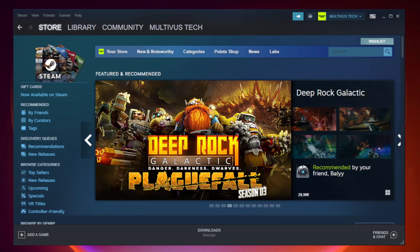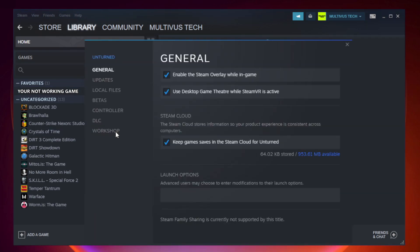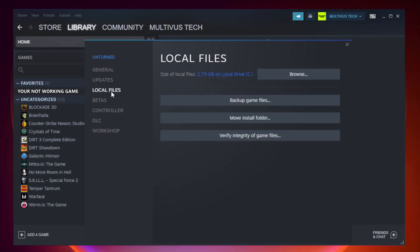Open Steam and go to the Library. Right-click your not working game and click Properties. Click Local Files and wait for the process to complete.